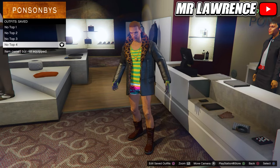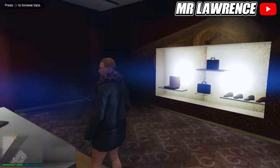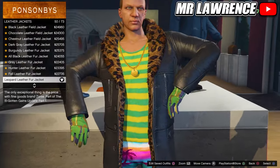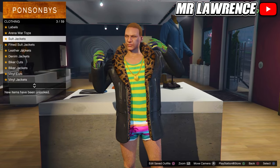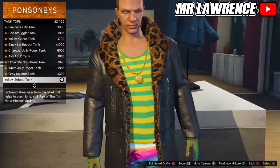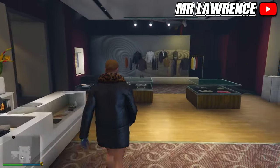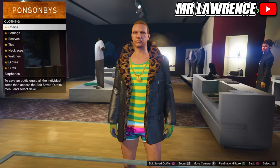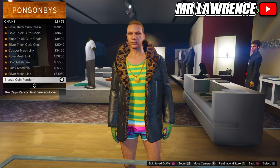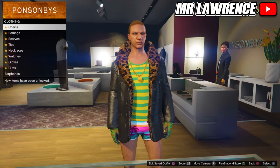For the last one we only have to change the top, so come over to the top section. Then do leather jackets and purchase the leopard leather fur jacket, number 50. Stay in the tops and go to tank tops. Then purchase the yellow striped tank, number 22. Now go to the accessories. First make sure that you have these gloves. Then go to chains and purchase the bronze coin pendant chain, number 22.